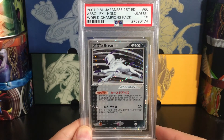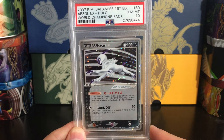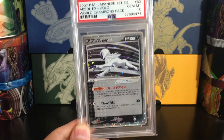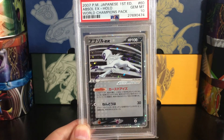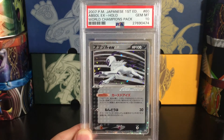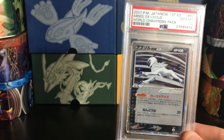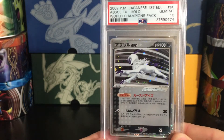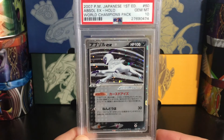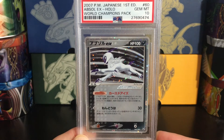Next up, Absol EX. This is one of the more valuable cards from World Champions Pack and EX Power Keepers — it's the only Absol EX. A lot of these cards were featured in other sets: Flygon had been featured in two sets already, Walrein was in a set already, Shiftry again already in a set. There are only three EX cards which were debut EX, and Absol is one of them. The artwork here is beautiful — love the black and white striped background, which really works well with the Absol color pattern.